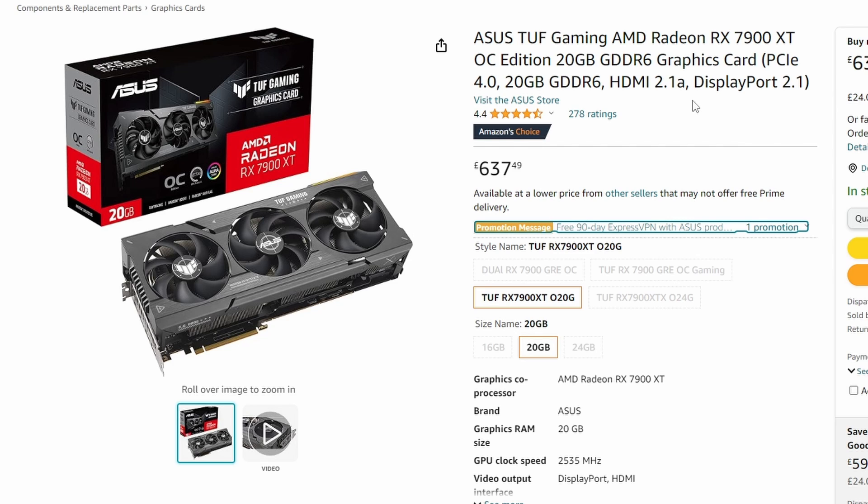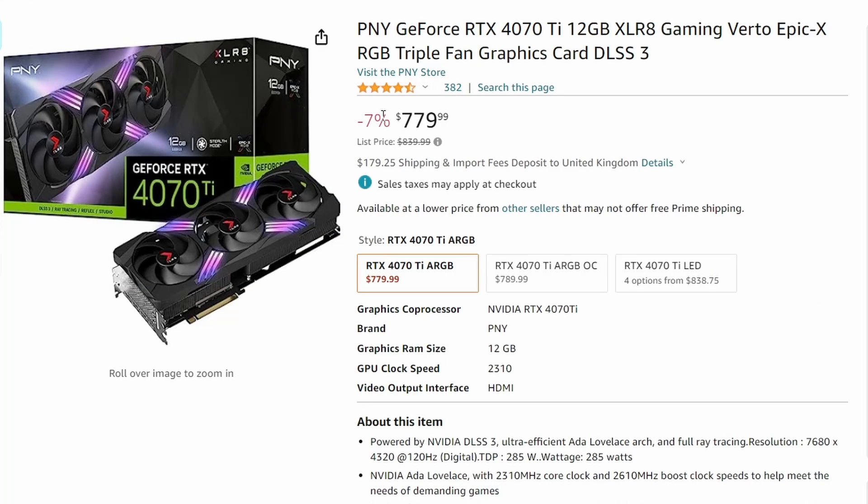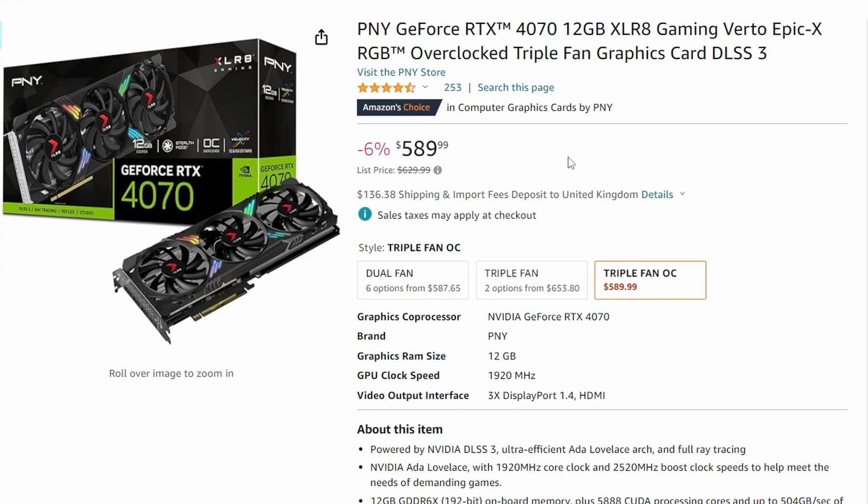There's also the ASUS RX 7900 XT available for €637 for the UK audience. On the NVIDIA side, the RTX 4070 Ti 12GB got a price cut to $789, and another model is down to $779 — a 7% cut from $839. The RTX 4070 12GB from PNY is now $589, down from $629, a 6% cut. PNY cards can be hit or miss, but this one looks decent enough, though other models may be preferable.